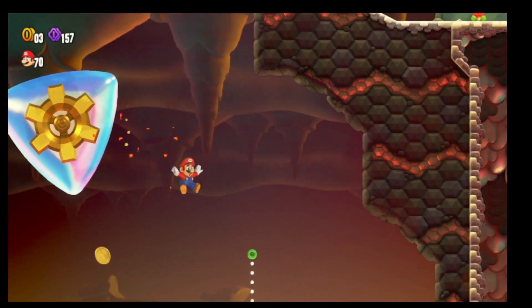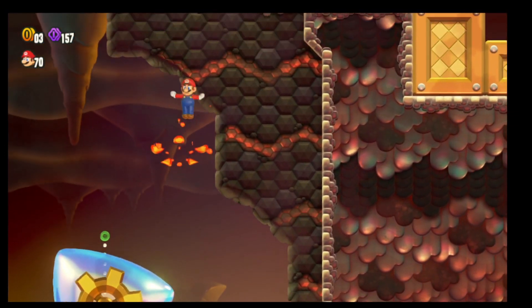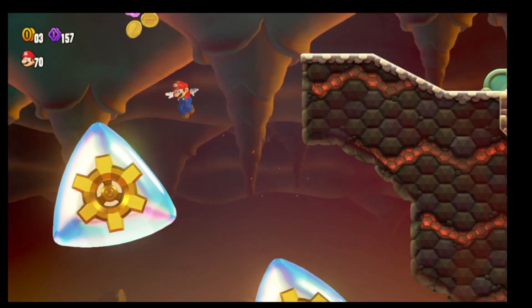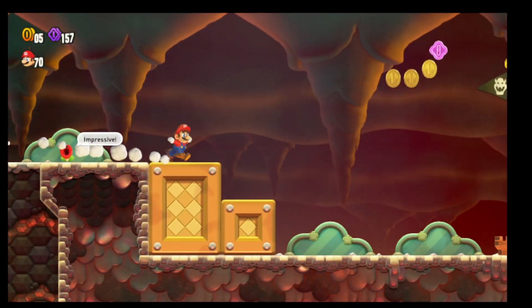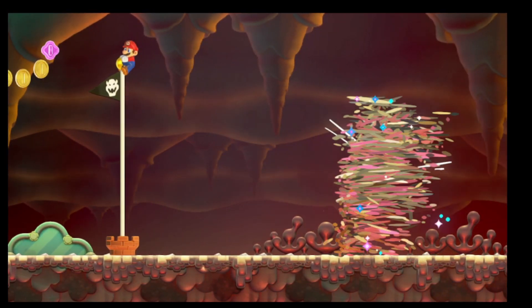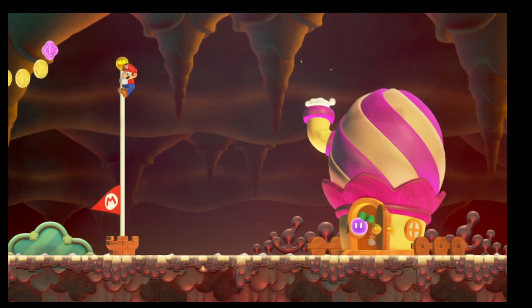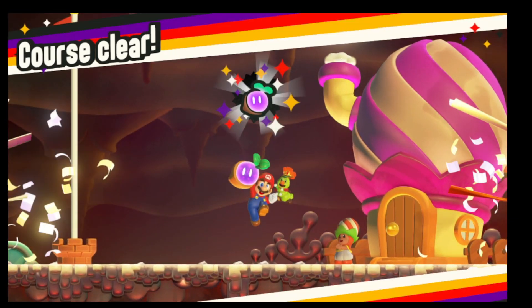Take your time. For me, I just want to stay alive here. Work your way up top and then spin. Spin again and you'll get the top of the flagpole. So that is how you get all three Flower Coins, the top of the flagpole, and your one Wonder Seed. And you'll then get your badge.